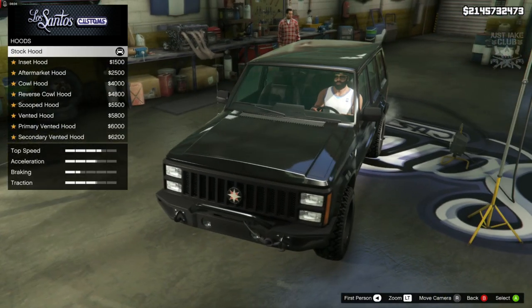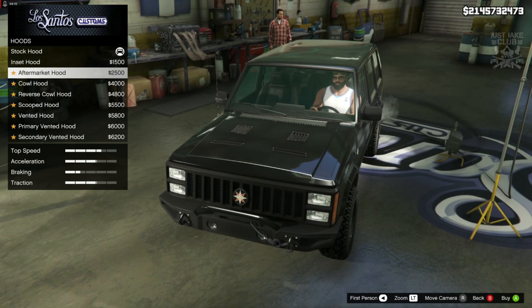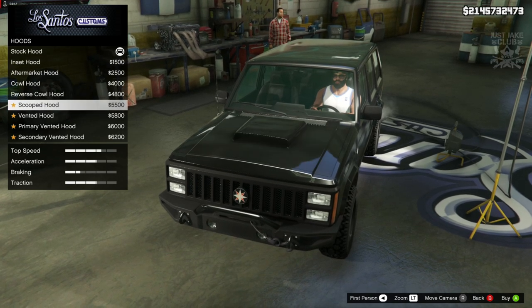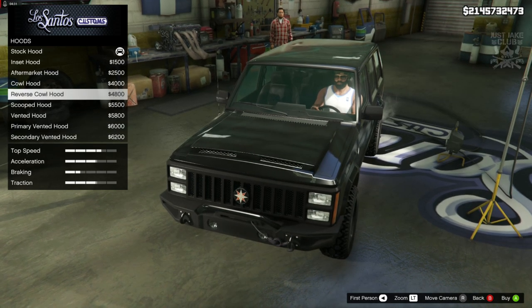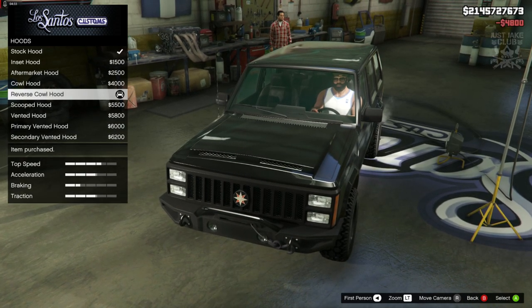Then we actually get the hood option — we get the insert, the aftermarket, the cowl, the reverse cowl, the scooped, the vented, the primary vented, and the secondary vented. My favourite on this one was probably the reverse cowl, so I'm going to go with that.